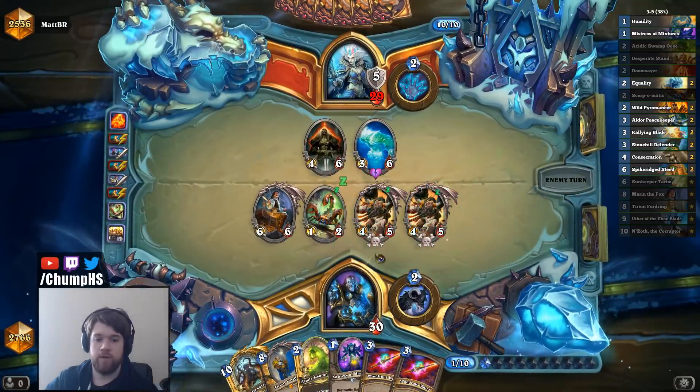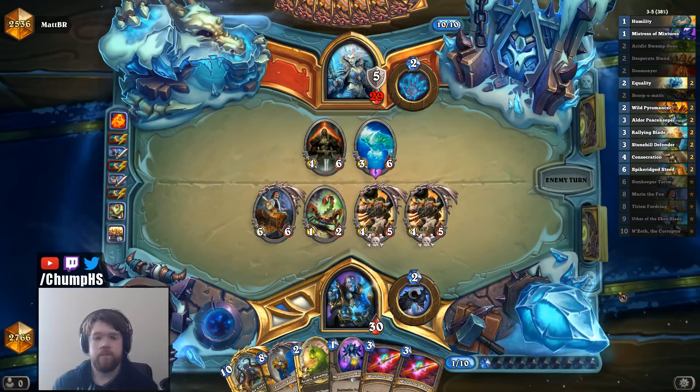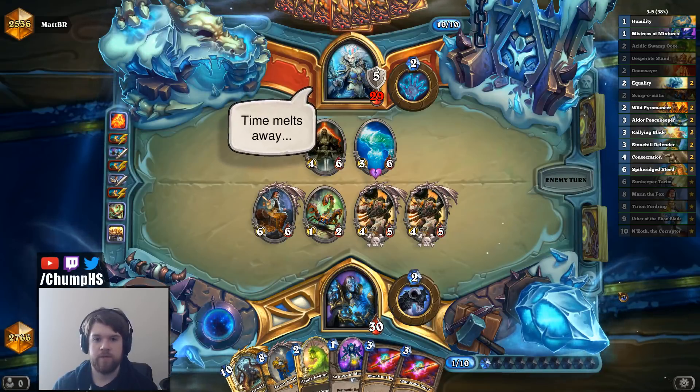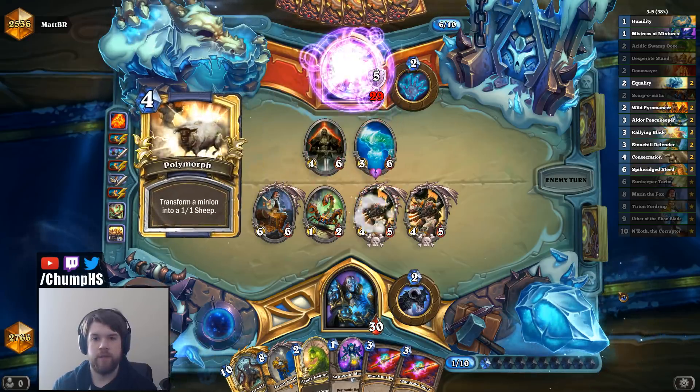Cairne is really good with N'Zoth — that was maybe one of the best Legendaries I could have gotten. I was going to say the best, but I guess another Tirion would have just been better. I did sink a lot of damage into those treasure chests, which I'm not sure was correct, but I got somewhat rewarded for it because Cairne Bloodhoof is so good here. Okay, there's that Polymorph down.